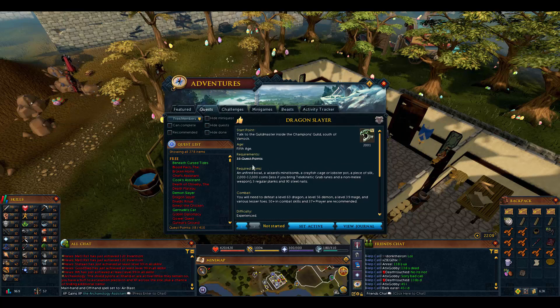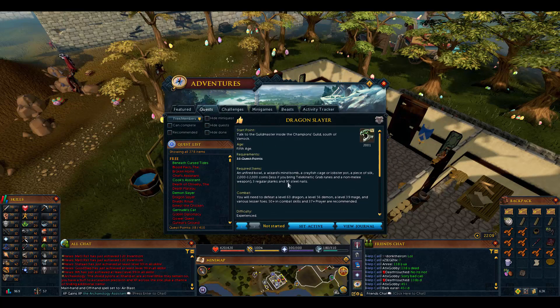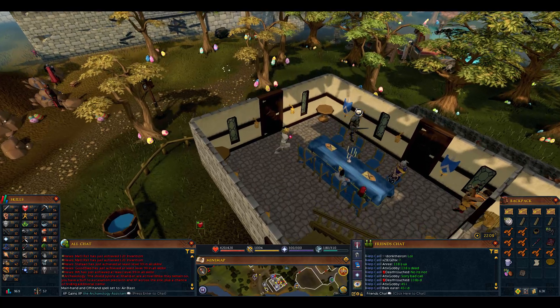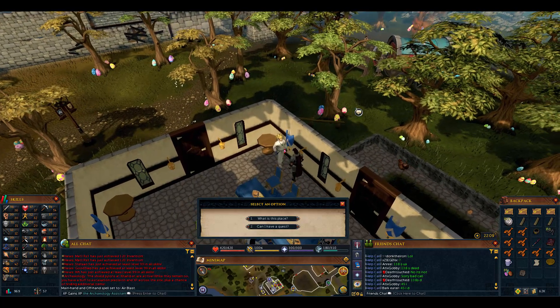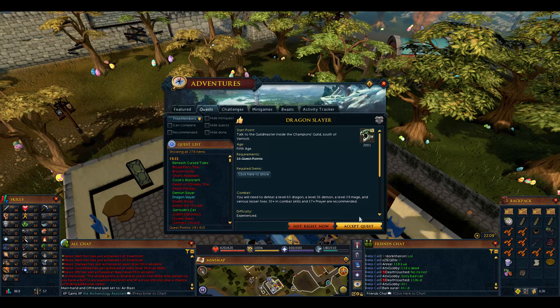All it requires is 33 quest points. If we were level 1 strength and level 1 defense, it would have brought those up pretty high. But we did another quest for defense experience already. We got all these items in the last quest. All we need to do is talk to the guildmaster and do the quest — ask him if he has a quest for us, and he'll give us the Dragon Slayer quest.